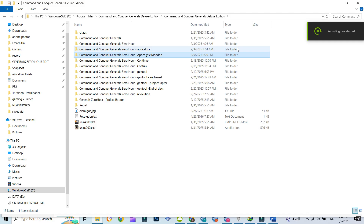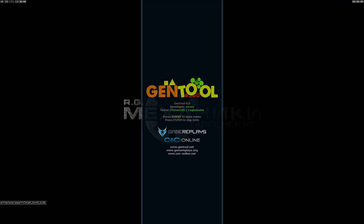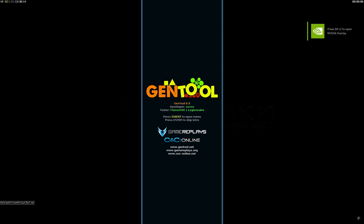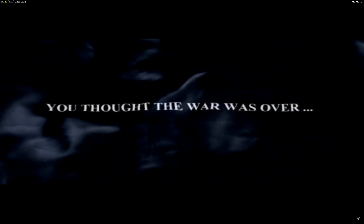Alright, moment of truth. Launch Command & Conquer: General's Zero Hour. And if everything went smoothly, you should see the apocalyptic mod main menu. Go ahead and jump into skirmish mode or multiplayer and check out the insane new units and powers this mod brings. We're talking super heavy tanks, futuristic artillery, and devastating airstrikes. This mod turns Zero Hour into an absolute force.